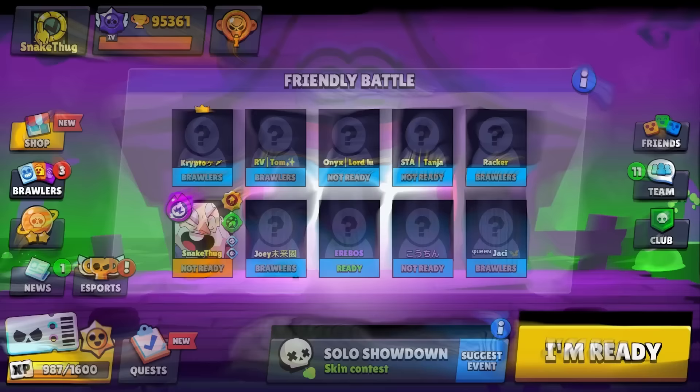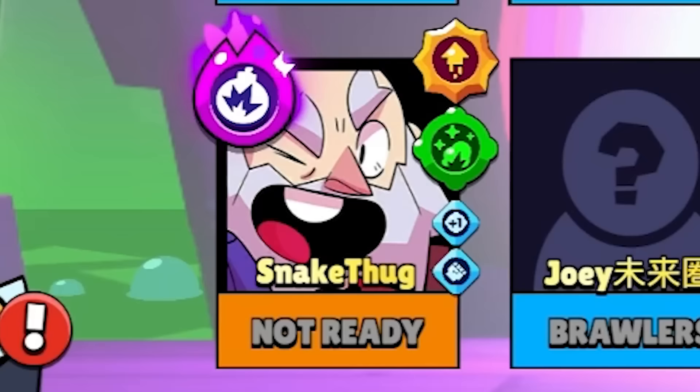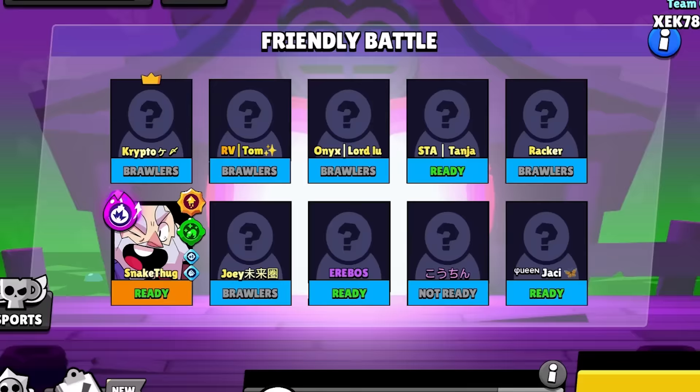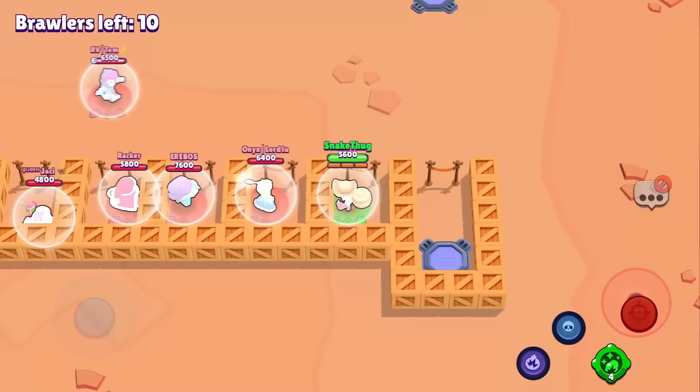The next game is the most popular one — Skin Contest. My viewers try to choose the best skin possible and I decide who gets first. You can also do this with pins or sprays or whatever, no limits. In the game, we pop out and now we have nine people trapped — I choose who has the ugliest skin and they die first.